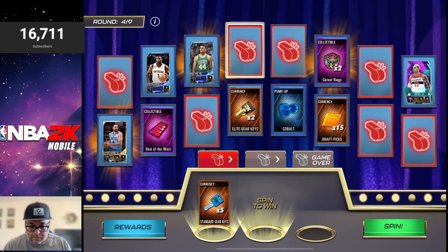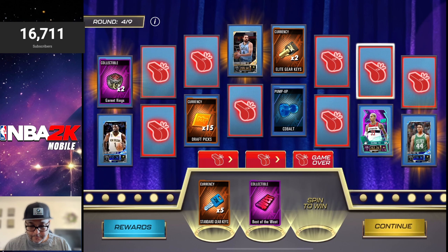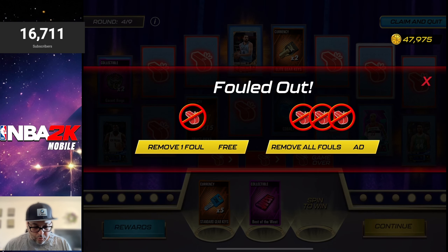We finally got our first whistle, then a second one — that's crazy. There are a whole lot of whistles in the round now. We got a West collectible; it's getting a little tougher — round four starts getting a little crazy. There's an option to remove one foul for free, or remove all the fouls if you watch an ad. That's actually pretty solid and gives a lot of players a chance to go back in. I'm going to remove one foul.